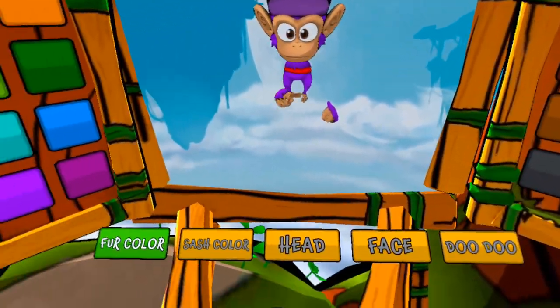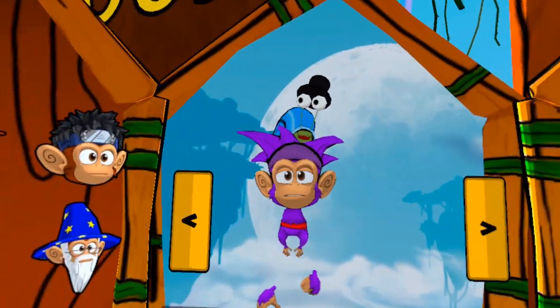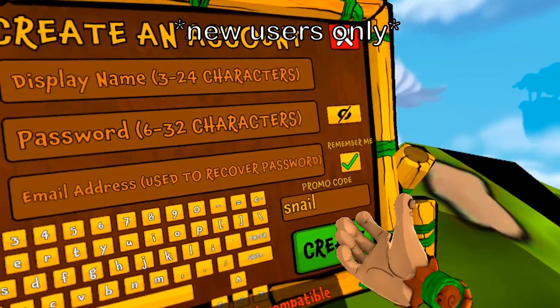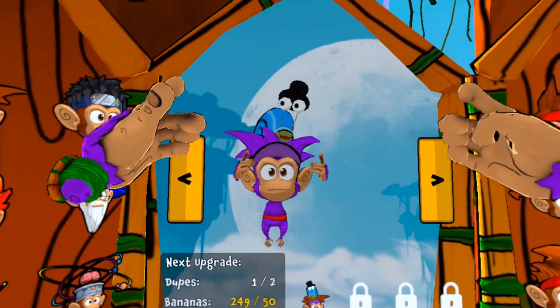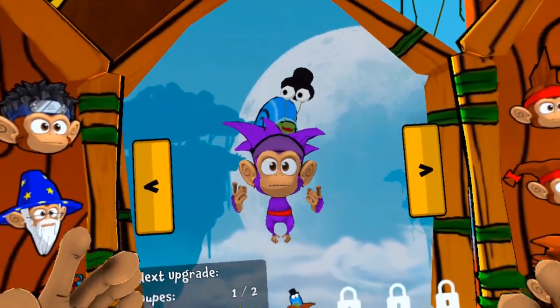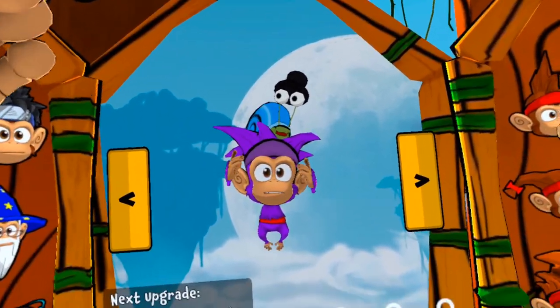And you will have a new styled snail cosmetic. You just come over here and come down to the head, and you'll be able to see a snail right there — styled snail! Use code snail for 2,000 free bananas. I hope you guys enjoyed. Leave a like, comment, subscribe, and I hope to see you guys in the next video. Get your styled snail cosmetic.